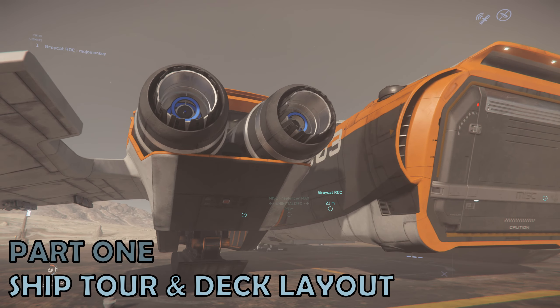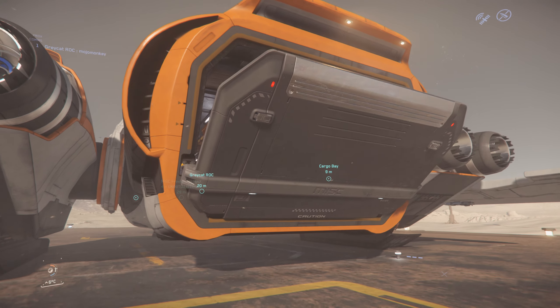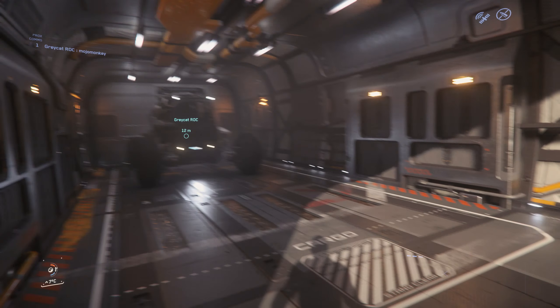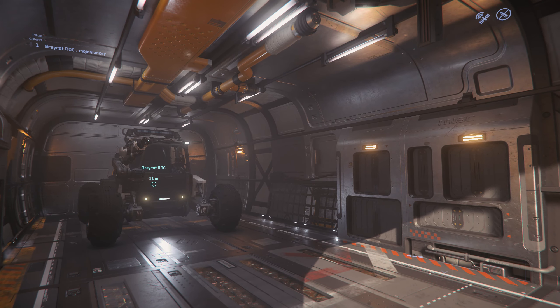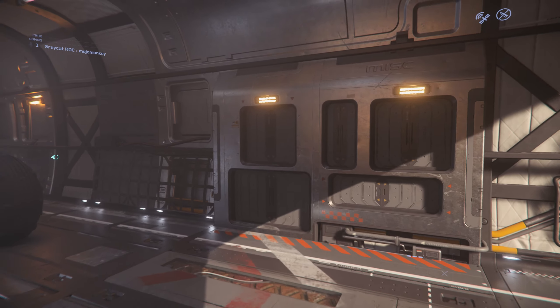Part 1: Ship Tour. Whilst the Freelancer Max does have multiple entrances, most commonly players will access it from the cargo ramp at the rear. This takes you through into the expansive cargo bay at the back of the ship, which does include access to the turret, but also has the vast majority of the cargo storage space available.